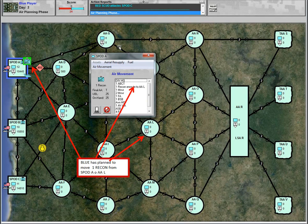In the air movement portion of the air planning phase, I've selected the first recon element to move to assembly area Lima by selecting them and right-mouse-clicking the destination. Both fuel convoys, aerial resupply convoys, and unit movement convoys will arrive at their destination node unless Red has placed a surface-to-air missile there and that SAM conducts a successful attack against the air movement unit.